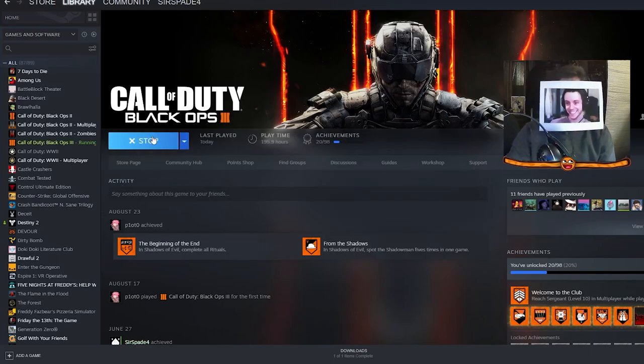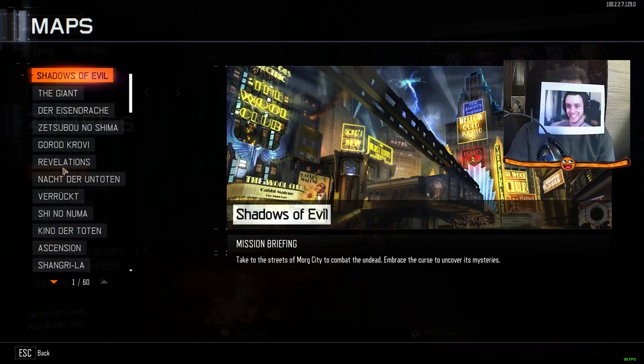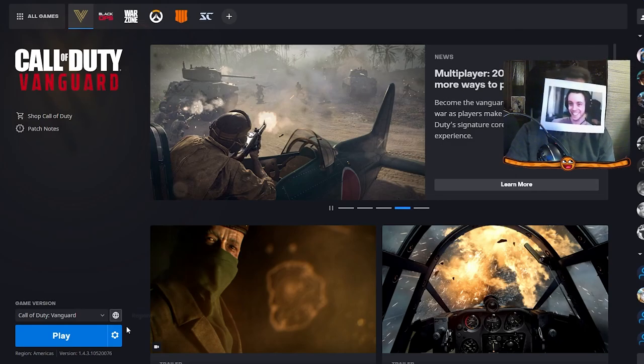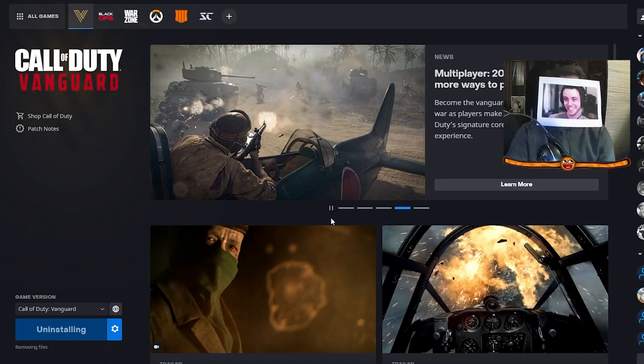Quickly, while you're teleporting, you need to go and launch Black Ops 3 and click Solo Shino Numa. While you're loading in, you're going to need to go to Vanguard and uninstall it. This step is very important.